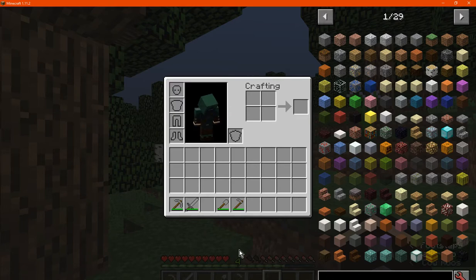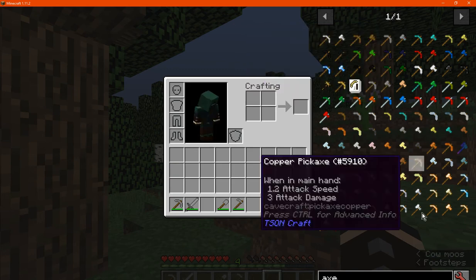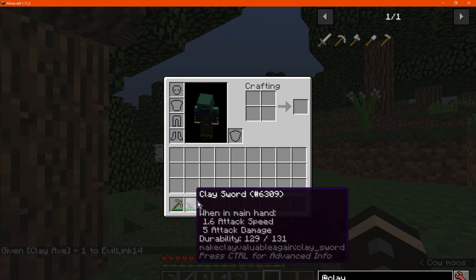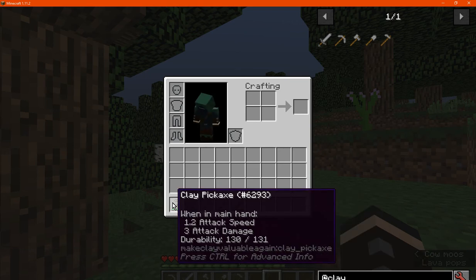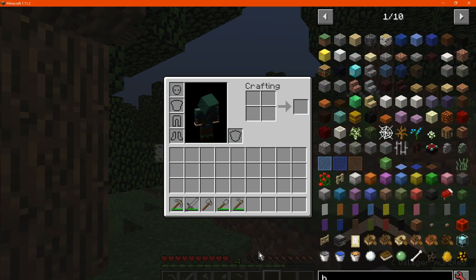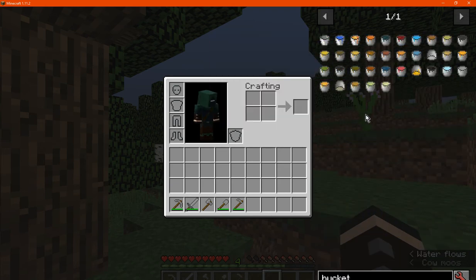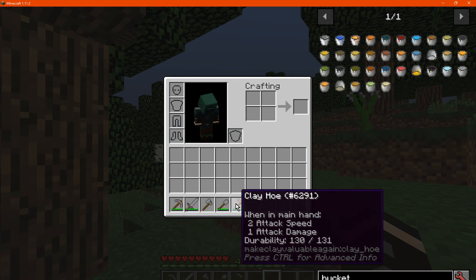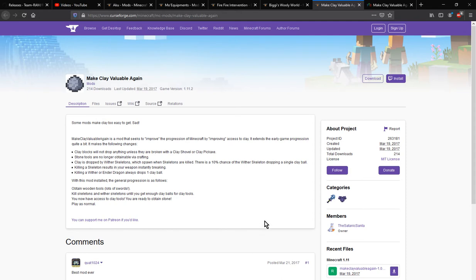The effort you put in gets you clay tools that are pretty much the equivalent of stone in terms of durability and attack damage — so quite a bit of effort just to get clay. You might want to search for a village that has iron tools already, or use other methods like a clay bucket or wooden bucket from other mods that allow options besides iron. It depends on whether you want this progression challenge or just want to use the clay tools themselves.